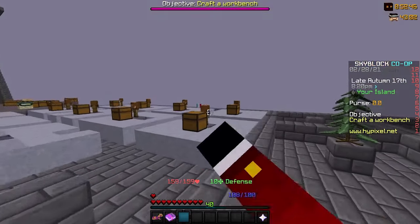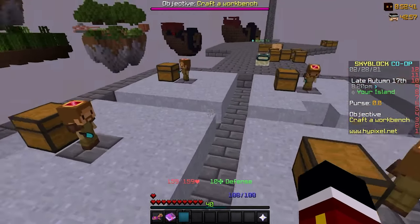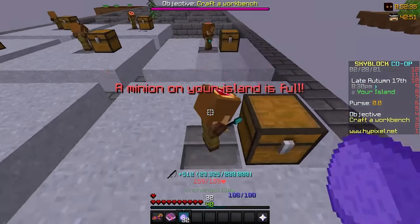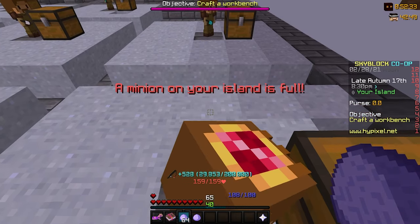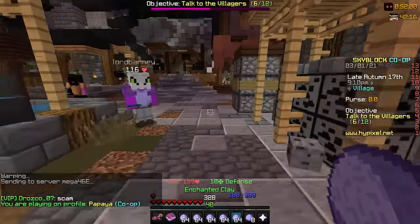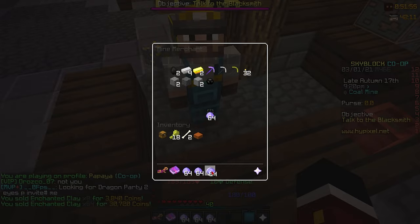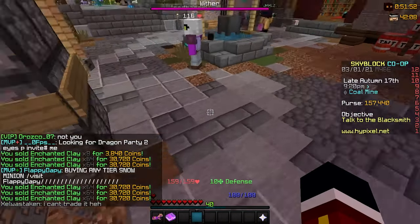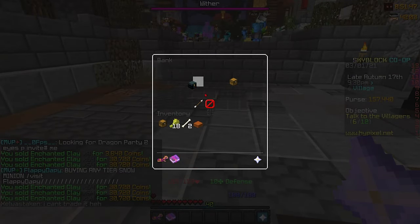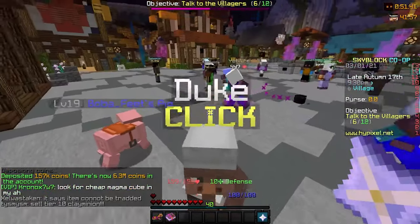In the co-op there are eleven clay minions that are almost fully maxed — this one's at level 10 — and they all produce enchanted clay. Let me just collect all of these. We've gathered all the enchanted clay from the clay minions. We were at zero coins, but selling all of it gives us 157,000 coins into the bank account.